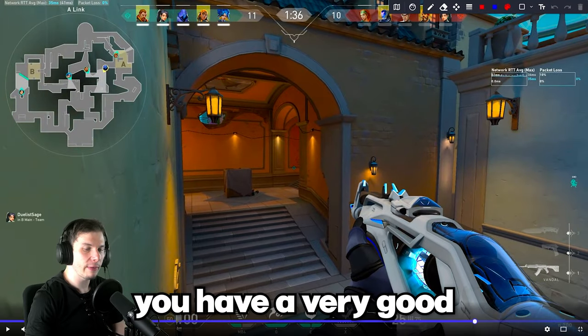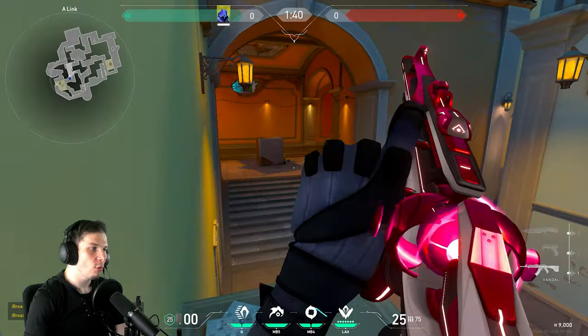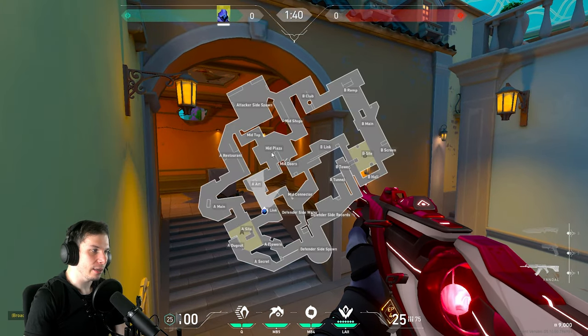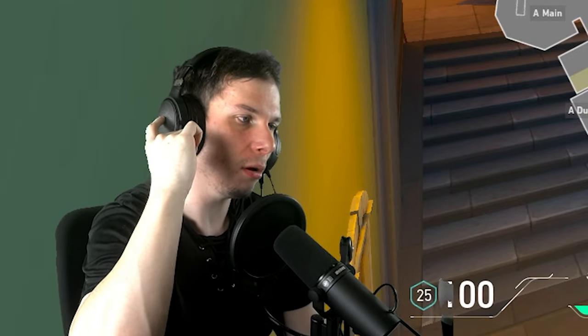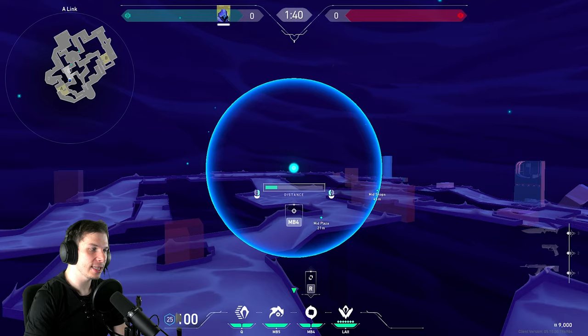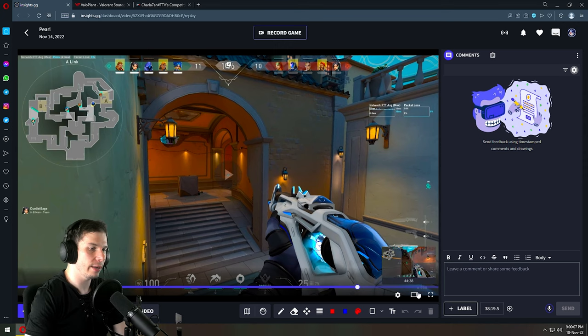On this position as well, you have a very good one-way smoke you can use as Omen — this position is not bad, I love it. What I'm always trying to do is based on the timing — how much time enemies need to go from this position to this position — and also based on audio. I always give myself this type of one-way smoke because you completely delay the enemies' push and we're all happy.